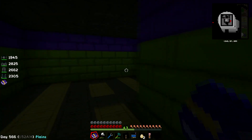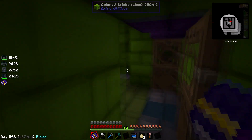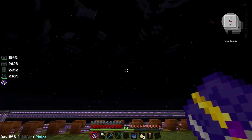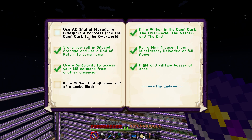We'll have a little sneak around - no chest found. But what we can do now is fly back out of here, open our achievements book, and successfully tick off: use spatial storage to transport a fortress from the deep dark to the overworld. Done. Nice.